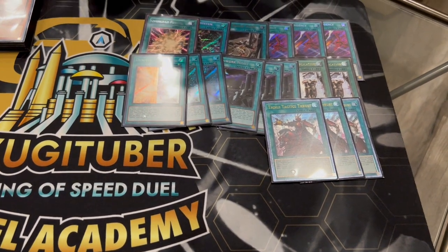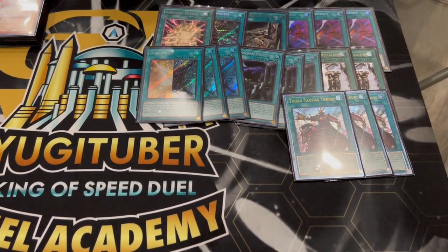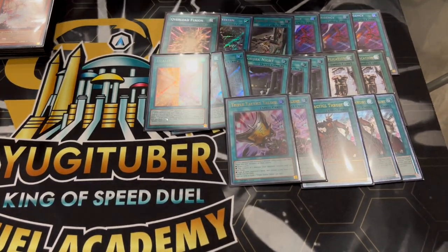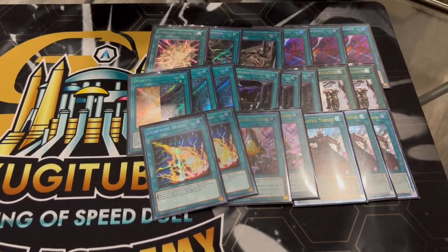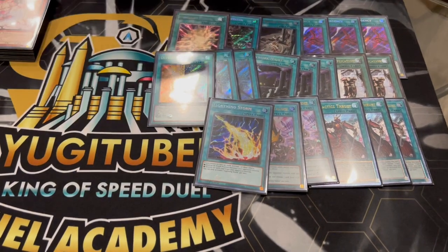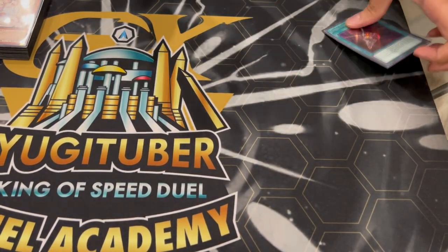Then we're playing 3 Thrust like I mentioned earlier. Thrust is going to search you into any of these cards — it's going to search into Overload if you need it, Reborn System technically, and it can search into Talents and Lightning Storm. We're playing 2 Talents and 2 Lightning Storm as your board breakers for going second. The really cool thing about Thrust in this deck is that if you open your board breakers you can Thrust into your starters and extenders like Cyber Emergency and Overload, and if you open starters like Machine Dupe and Cyber Emergency you can Thrust into your board breakers. That's why Thrust is really really powerful here. That's it for the deck — 41 cards. You could cut one Storm to make it 40 since you can Thrust for it, but I still like 2 Storm because the sixth card going second is really powerful.